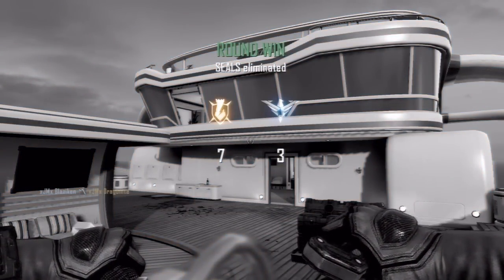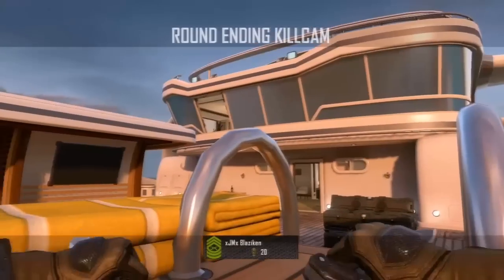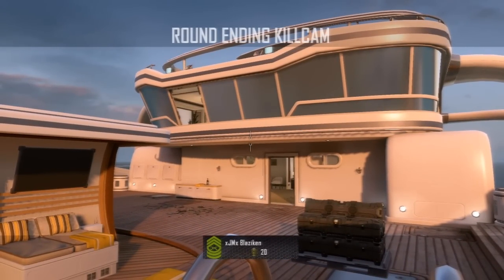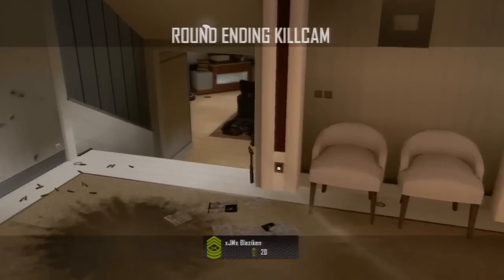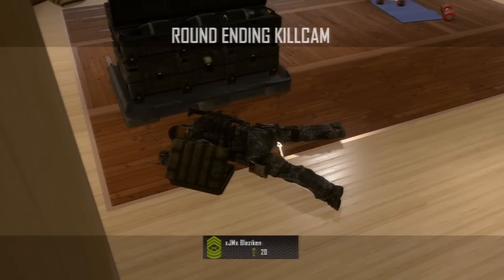You'll be able to see it better in the kill cam. Take out your tomahawk and line the bottom half up right with that little light above the window. It'll go through the window and get another bank shot for a game winning kill cam. I also think this is a really good spot.